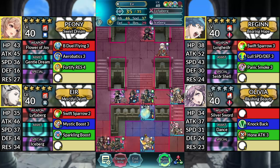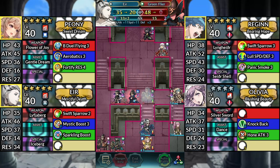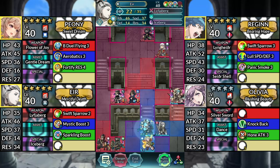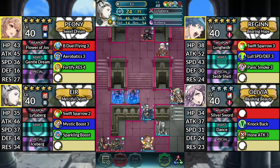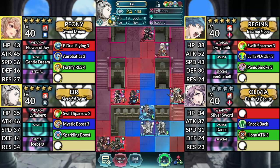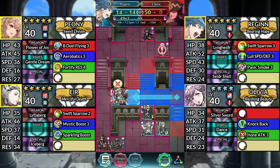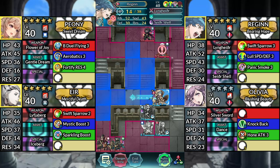For turn 3, move Air down 1 space and attack the Green Flyer. Move Olivia to the left and dance Air. Then move Air up 1 space and attack the Blue Manikeet. Move Peony up and dance Air. Then have Air finish off the Blue Manikeet. Next, move Regan to the left and attack the Cleric.